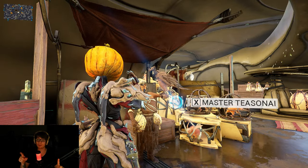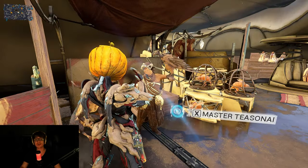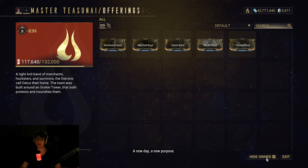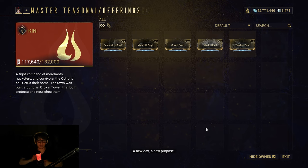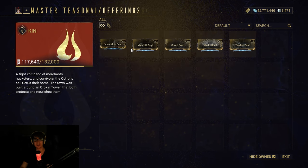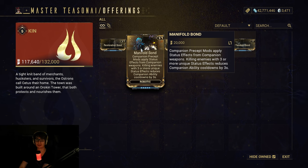If you just fast travel over to Master Tisony, you should be able to acquire and buy all of the companion mods. We have Restorative Bond: health orbs restore 60 more health and reduce companion recovery by three seconds. Not mad — get some HP, reduce recovery — I don't think I'd use it though.